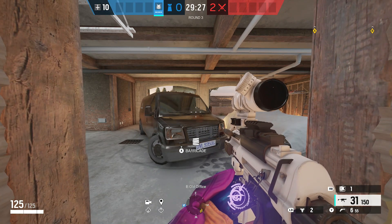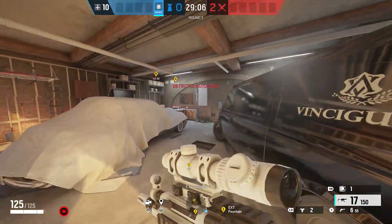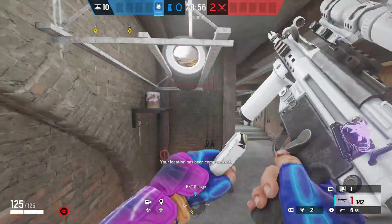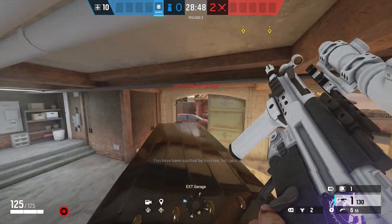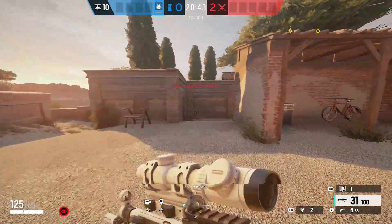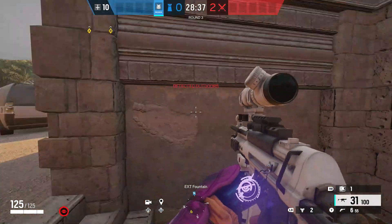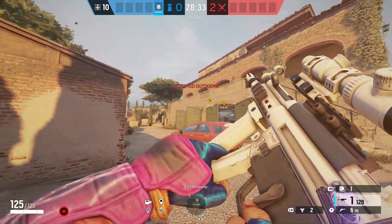Once six seconds is up, you run onto this van — I'll show you — you want to spawn peek right on that little spot there where I just pinged. Six seconds go by, you jump up onto the corner of the van, and then you pre-fire that little spot in the back of the staircase. From the attackers' viewpoint, they spawn in this courtyard, run up these stairs, and then they're going to die. You can see where the bullets are landing right there — they can hardly even see you. It's a perfect spot.